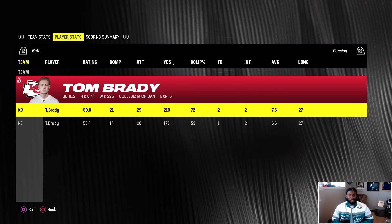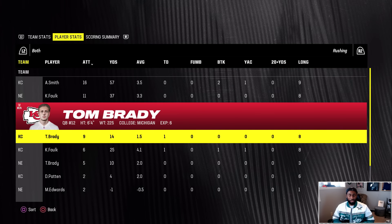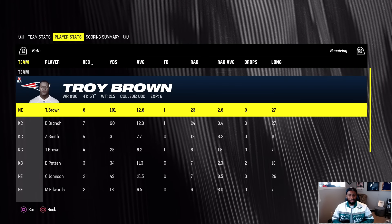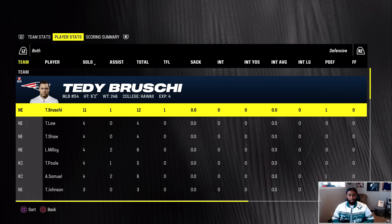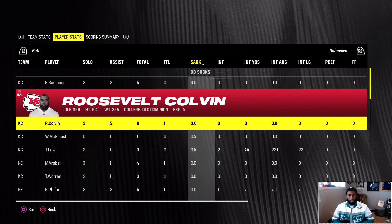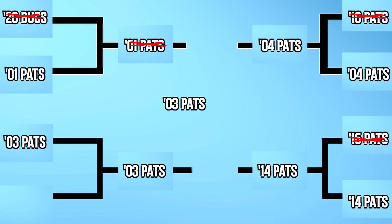The 03 Patriots put up 30 on the 01 Patriots and are moving on to the finals. Brady from the 03 team threw two touchdowns and two interceptions. Troy Brown had a touchdown but it wasn't enough. Ty Law had half a sack and two interceptions — he is unbelievable and has his team headed to the finals. The 03 Patriots are moving on.